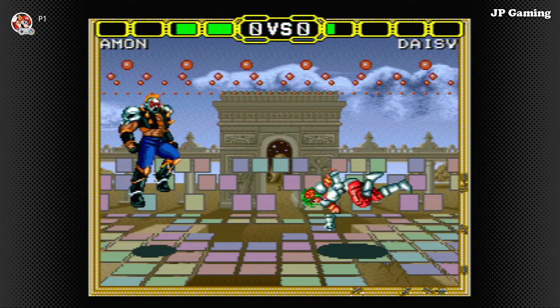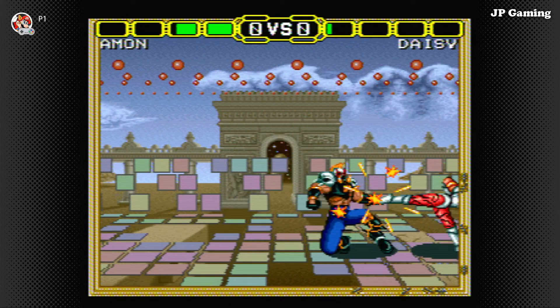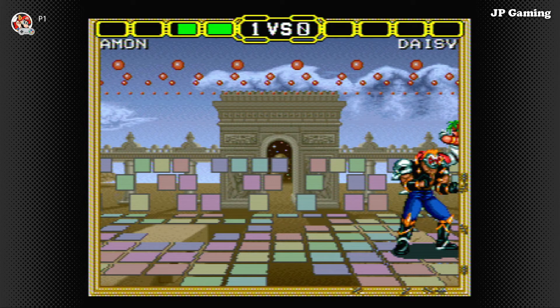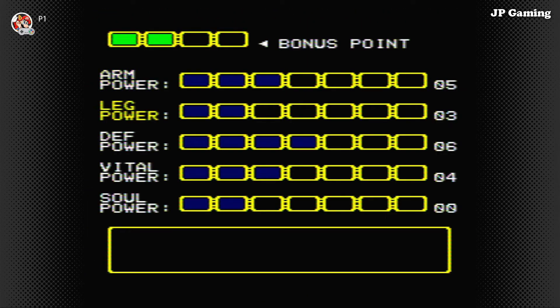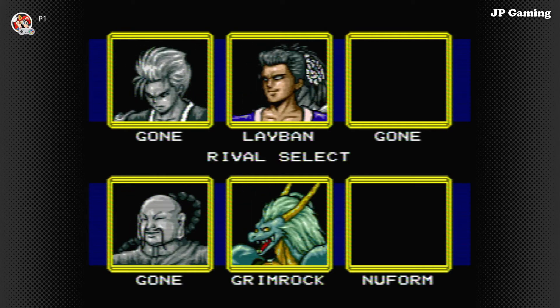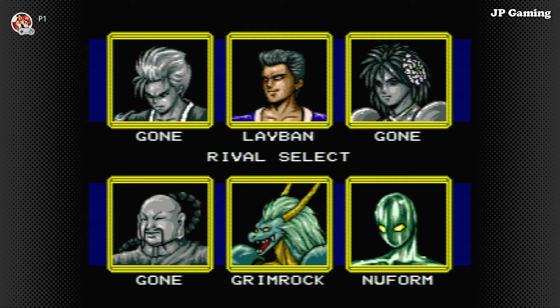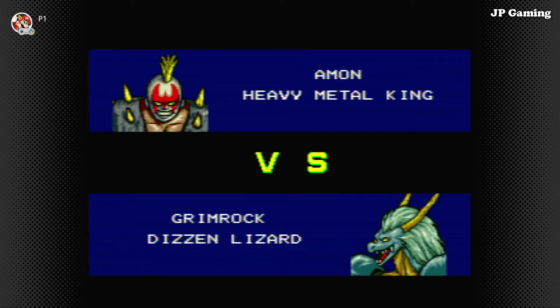There's some sort of reverse hurricane kick there. Okay, we're another person down. I might as well keep going until we lose. I'll put that in lead power, put that in soul power — I'm not entirely sure what any of these do. We've got three left, let's go for Grimrock.